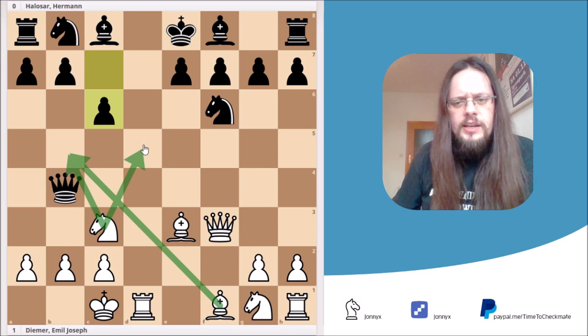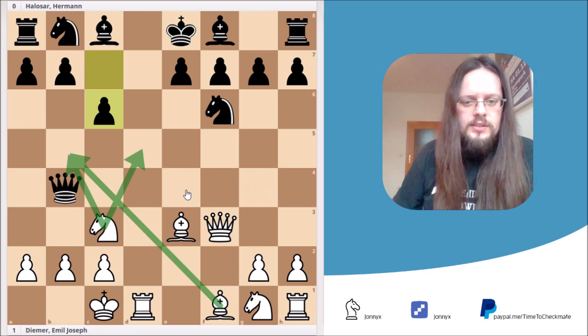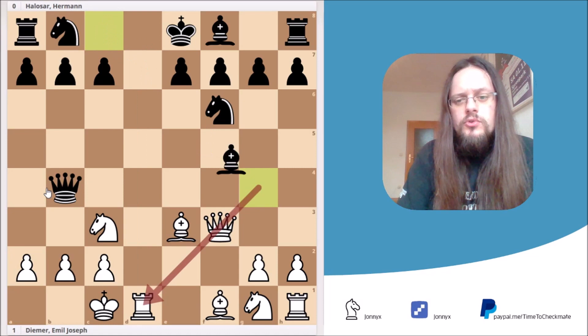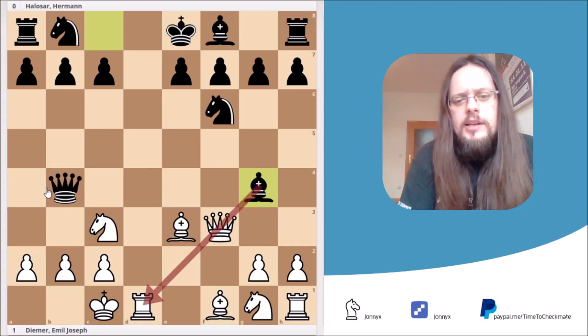So if you would ever reach this position, just play c6, or as I already showed you earlier, play the move queen to g4 instead of queen to b4. Anyway, in this position, Black played the move bishop to g4. I would advise you to pause the video and try to figure out why this move was so bad by Black, and what White should do in this position to win the game right at the spot. I'll give you three seconds to pause the video.